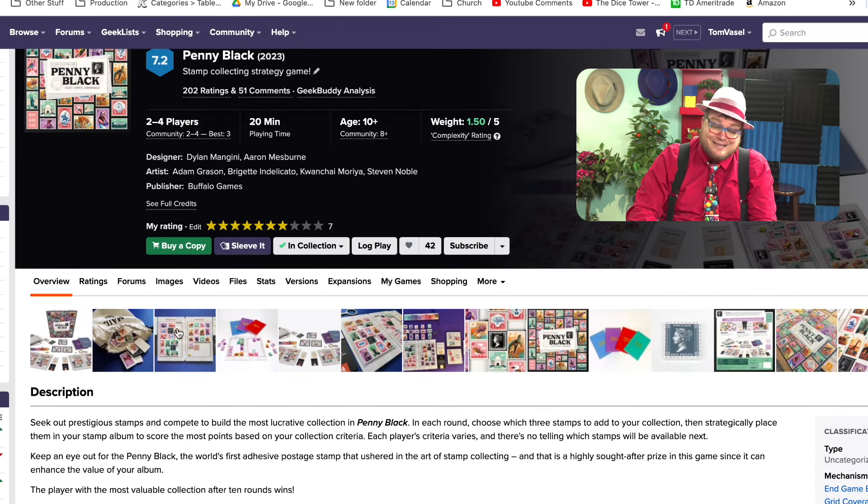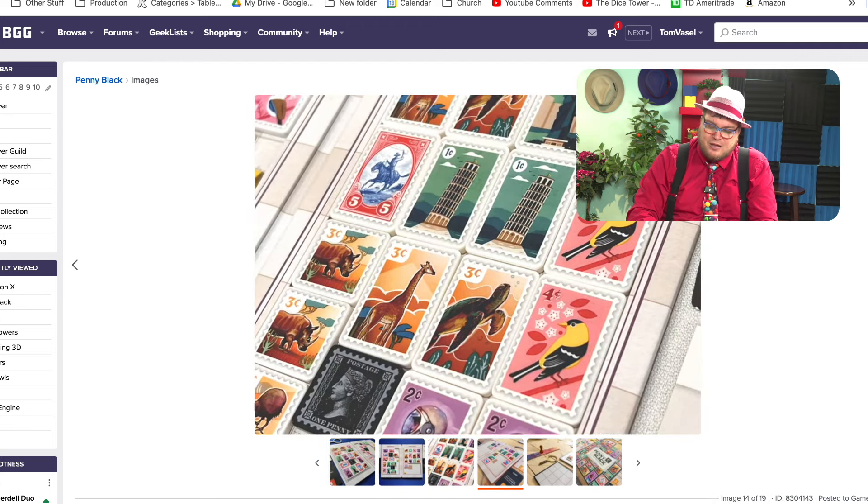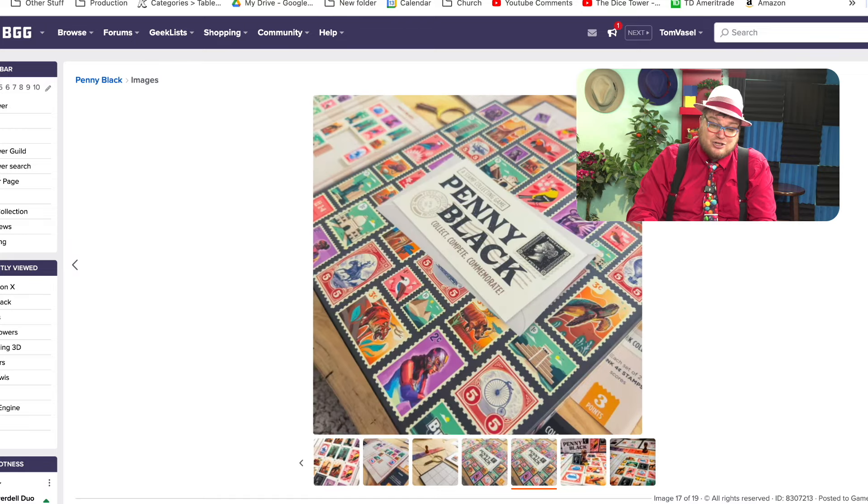Penny Black is a game I enjoyed because it's about collecting stamps, and it's very simple. You're placing the stamps in these really nice books — the stamps themselves are plastic. It's just a great production. This is a great game for people who don't play many games. I very much recommend it if you like stamps or know someone who likes stamps — definitely check this one out.